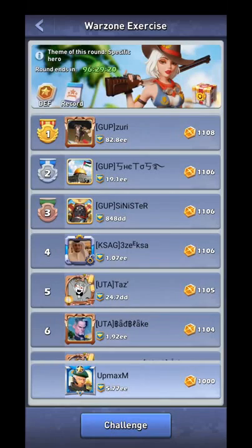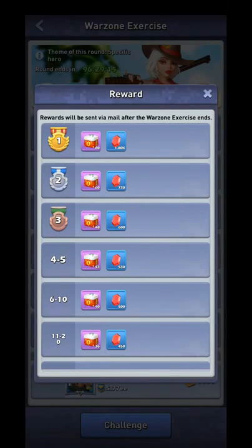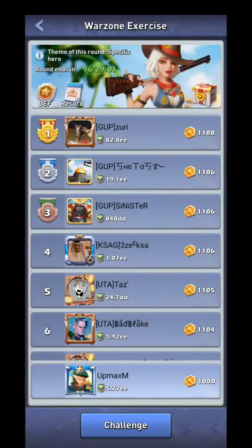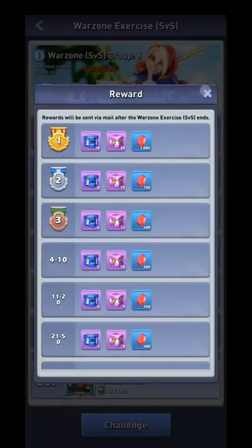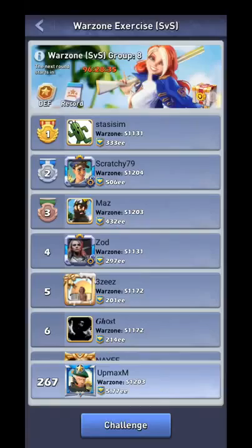You can also get gems from warzone exercises. The in-server exercises run from the start of Monday to the end of Friday in game time, and you can get up to 1,000 gems — even if you finish 200th you still get 200 gems every week. There are also SvS warzone exercises on the weekend where you can similarly get up to 1,000 gems.